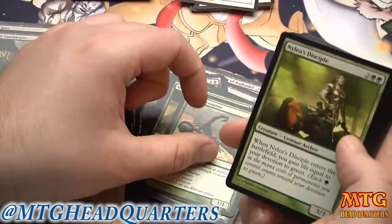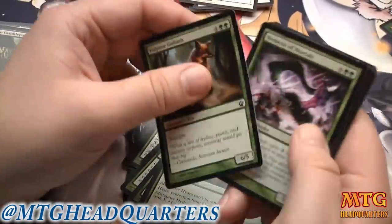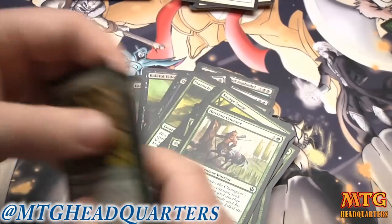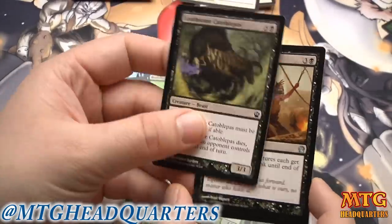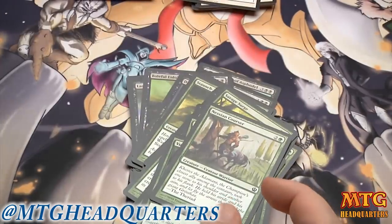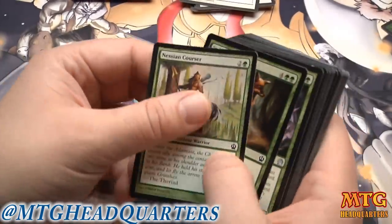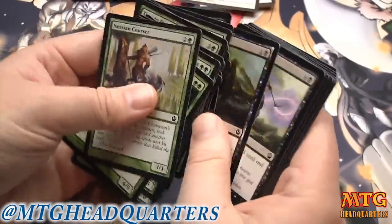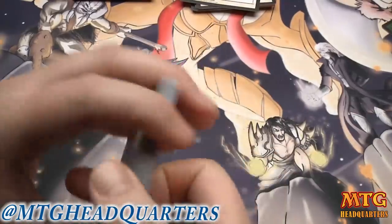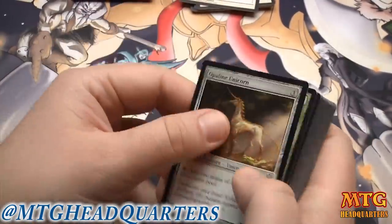I'm going to make a cut around cards for my first cut. Sedge Scorpion is great, Nylea's Disciples good, Voyaging Satyr, all these pump spells, combat tricks, Time to Feed and Savage Surge all make it — this is just a really good pool. Loathsome does fit our black-green color choice but it's not that good. We have an initial pool of about 25 cards.